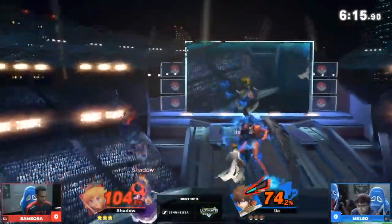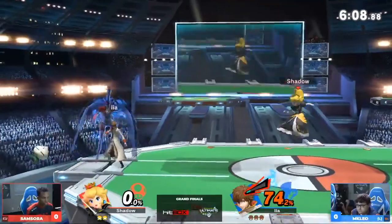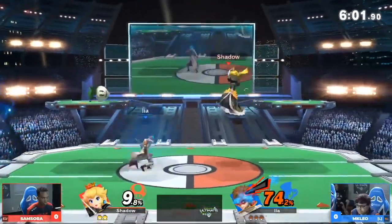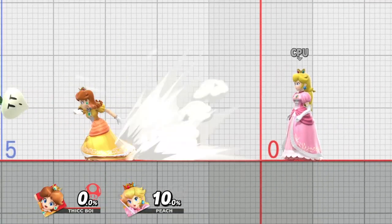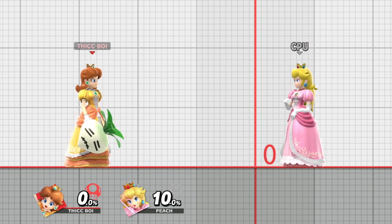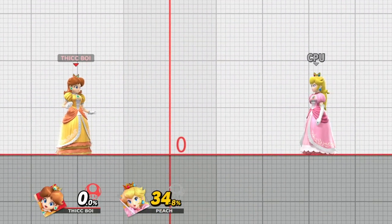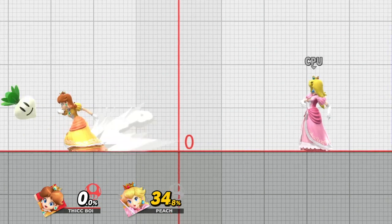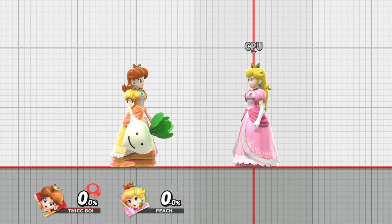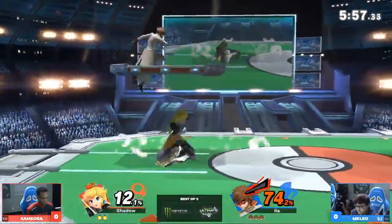We haven't gone over the most important part of Peach's toolkit: turnips. We have to know how turnips work, which ones deal the most damage, and which are most likely to come out. Peach and Daisy have three different types of turnips: the standard turnips with different-looking eyes, and the stitch face turnip. The stitch face deals the most damage — a whopping 34% — and can kill extremely early. The winking turnip deals double the damage, and the dot eyes turnip deals three times as much damage, with stitch face still dealing the most overall.